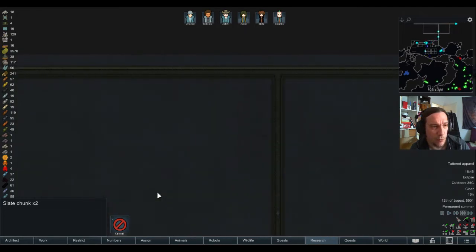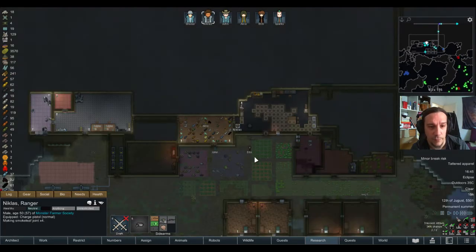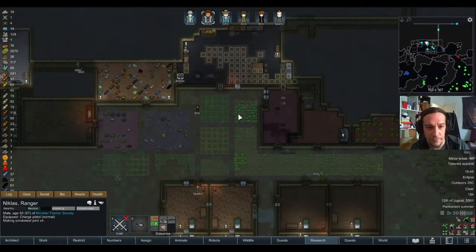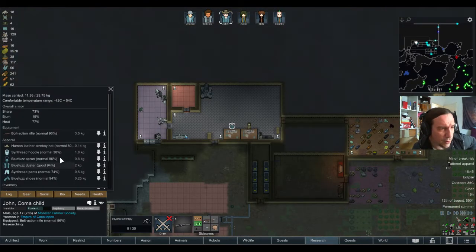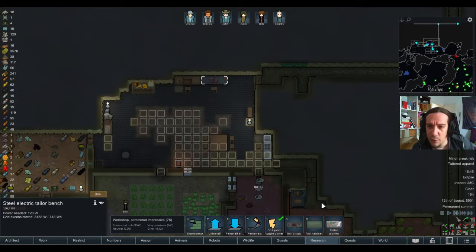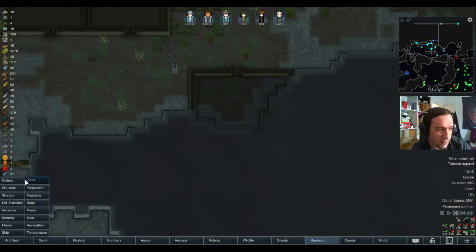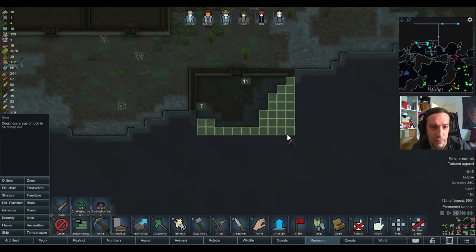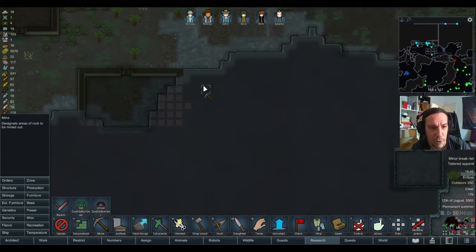Apart from a few slate chunks there's been nothing up here. Wow, big old mountain! John is suffering from tattered apparel — his hoodie is quite worn. This guy is wearing a hoodie? Is he 20th century or what? We're going to mine out this place, and I'm going to mine out another place as well.